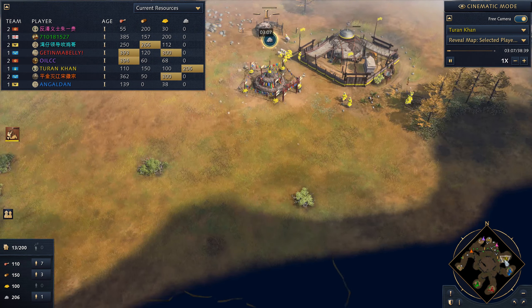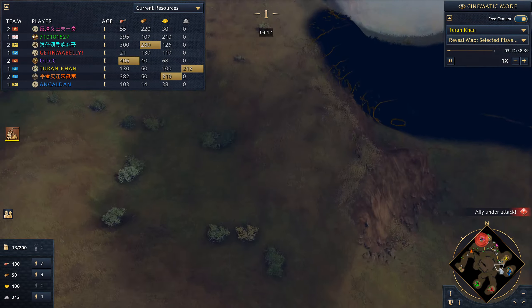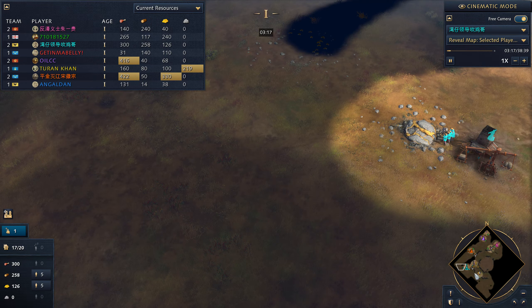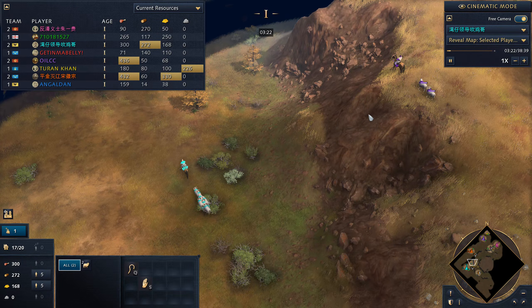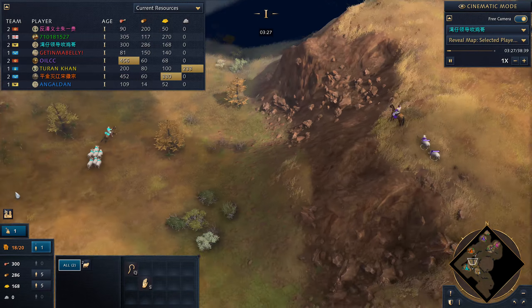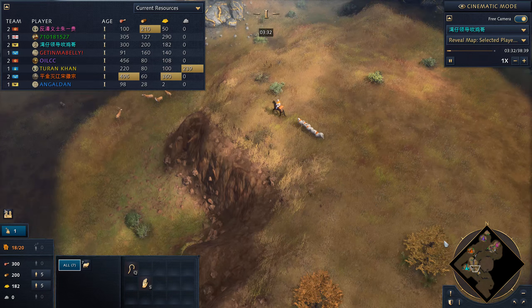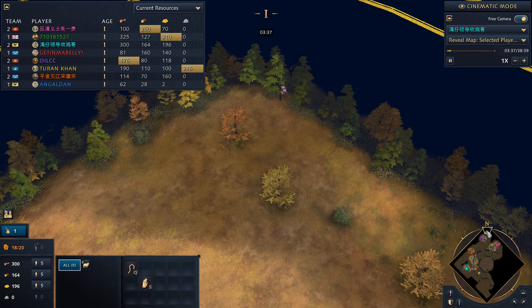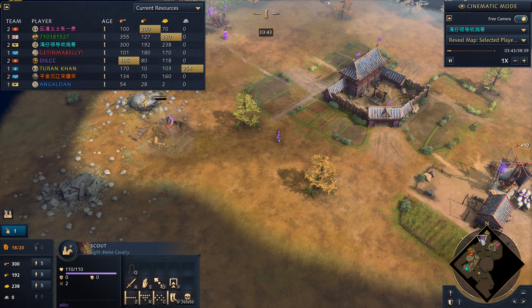I'll mostly show from my perspective but also take a look at what's happening on the other side. This place could be walled off. Let's see how early Teal starts to wall — Teal goes heavy on walling. Purple and Pink both have around seven to eight sheep gathered.